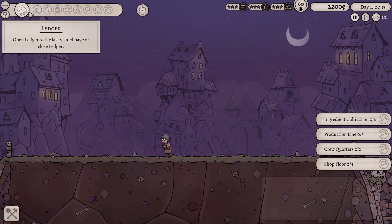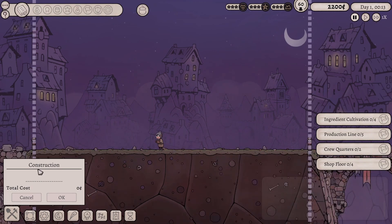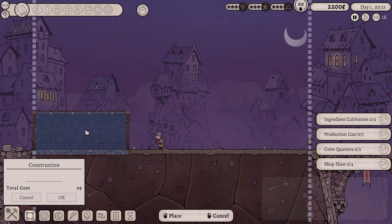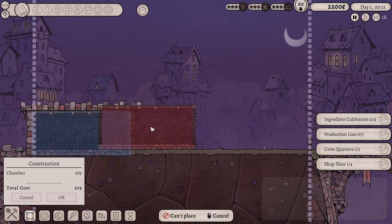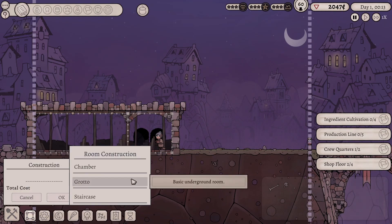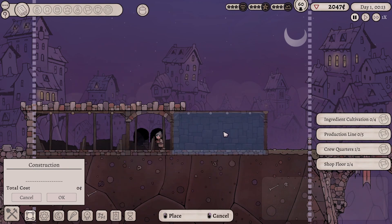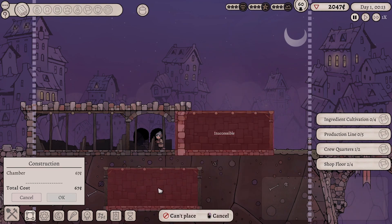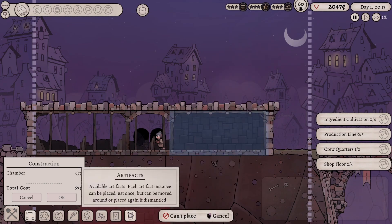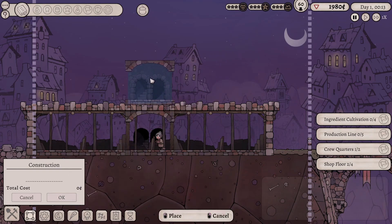Okay, so what should we build? Let's start by building rooms. I need to figure out what goes where. Let's put a staircase in the middle so we can go up and down floors, and let's also build another chamber over here.